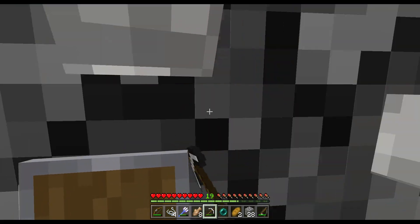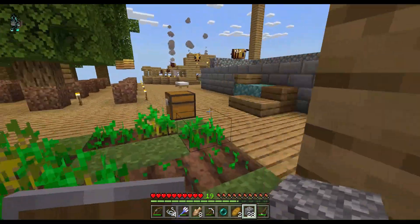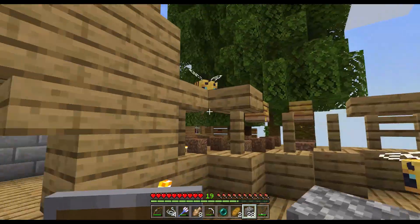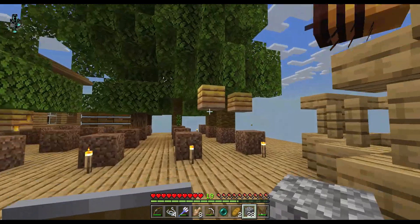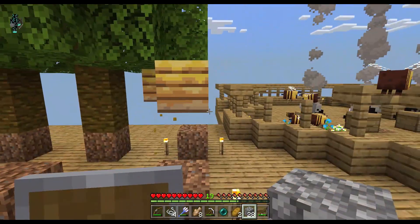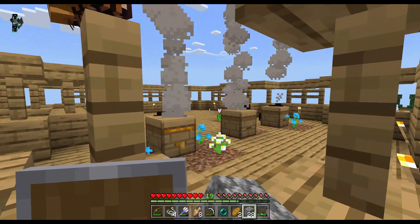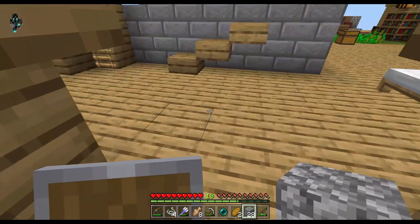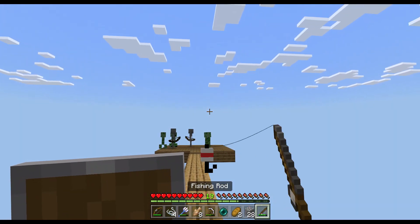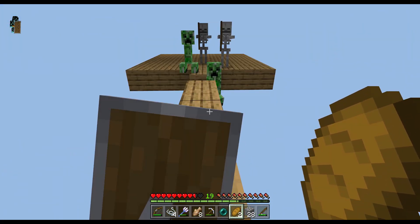So yeah, I got 28 pieces of cobblestone. Progress on the bee farm — it's working really good! As you can see, there's a whole lot of bees. The problem is there are beehives over here which is kind of a problem. We're going to try and move these — if we have a silk touch axe, I can break the beehives and move them into the bee farm, but I'm pretty sure I'm going to make them angry. And look — there is a creeper over there!